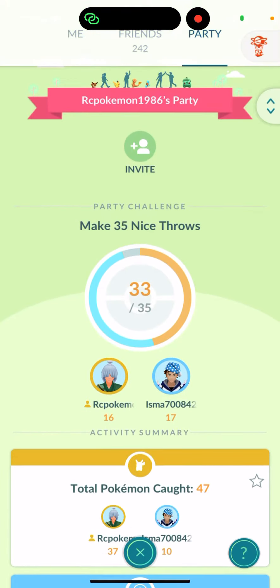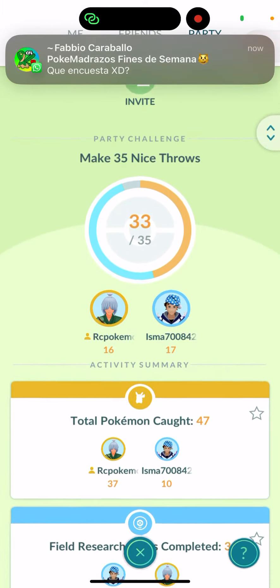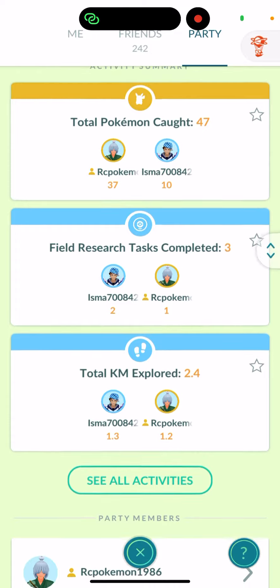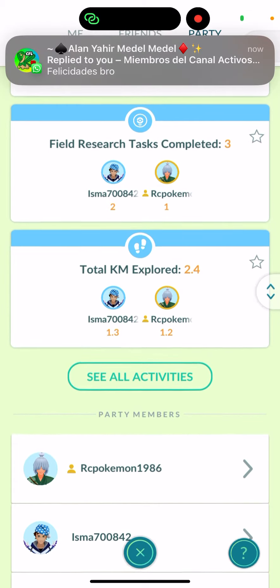Here it is — there you go. We show you both the player stats: total Pokémon caught. I got 37, my partner got 10, total 47. How many research field tasks are completed together.